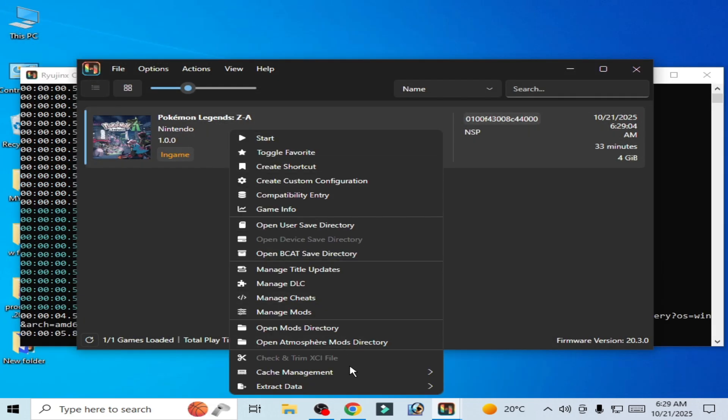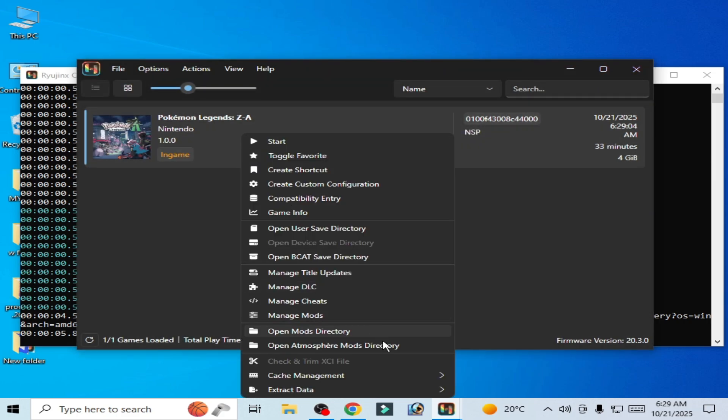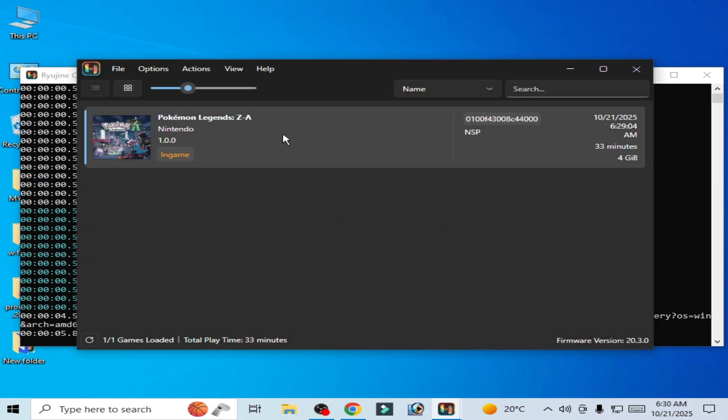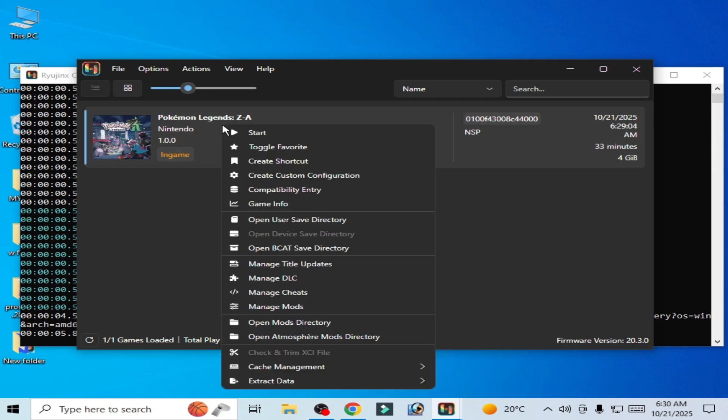Play the game. Right-click, go to Cache Management, hit Delete for both shader cache and PPTC. Every time you want to play the game, delete the shader cache and PPTC before launching. Now play the game.